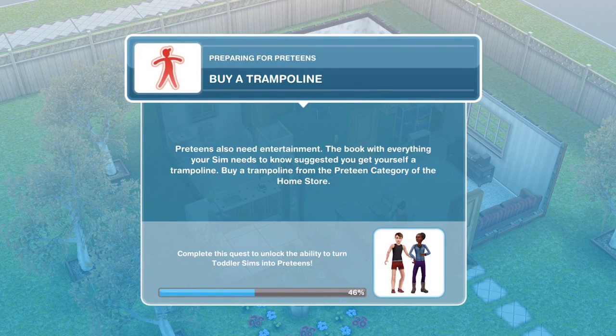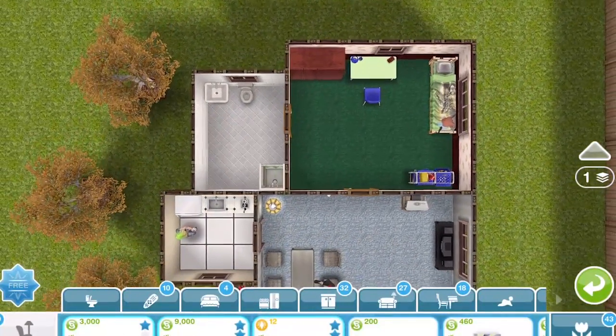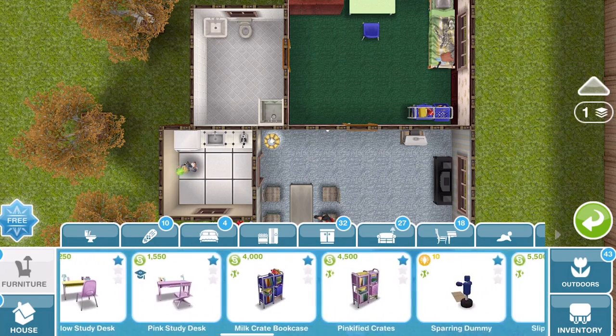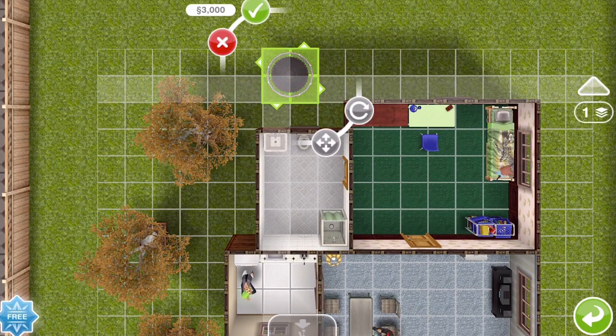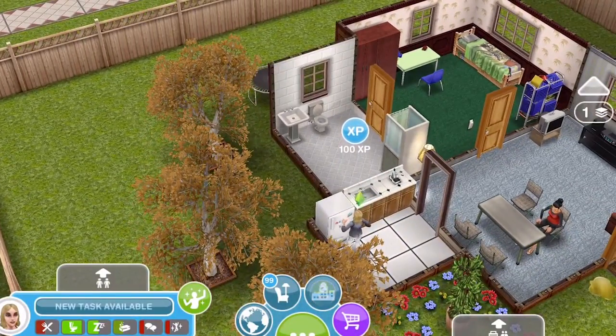Now we need to buy a trampoline — preteens need entertainment. The book suggested getting a trampoline, so head back into the preteen section of the home store. There are three trampolines available. I'm going to go for the cheapest, the Budget Bouncer, for $3,000. Note that it must be placed outside. Place it down — task complete: buy a trampoline.